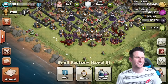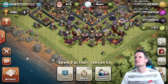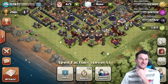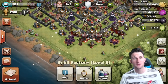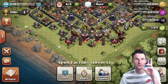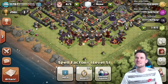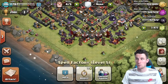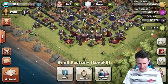Hey, what's up guys, welcome back — it's me, Mo! Today we are doing dragons versus minions. I'm trophy pushing and I'm up in Masters One right now, even though I'm 19 trophies behind actual Masters One. I'm still in Masters One, still getting the Masters One loot bonus, but these dragons and minions are getting pissed off at each other, so I thought — why don't we have them challenge each other?